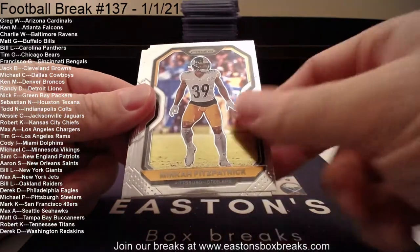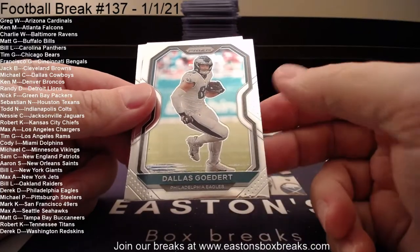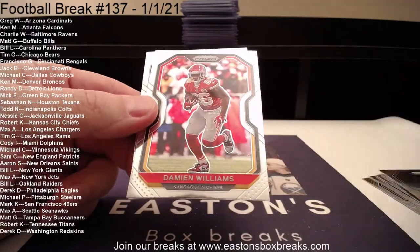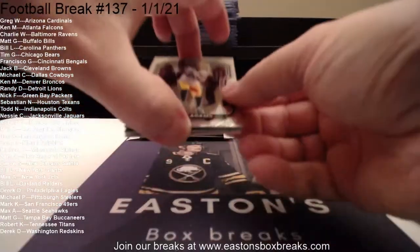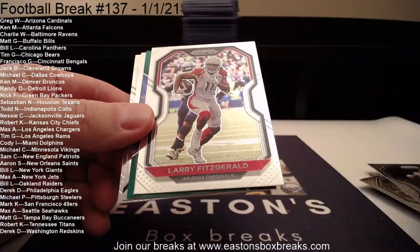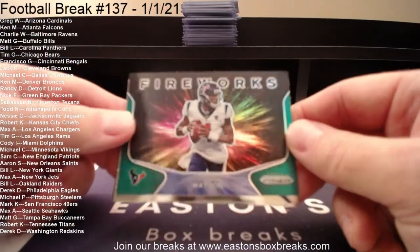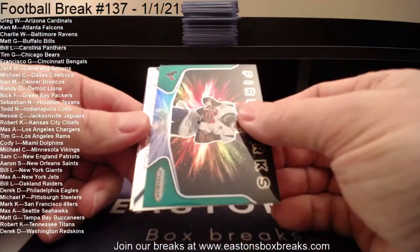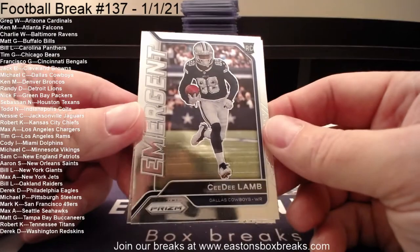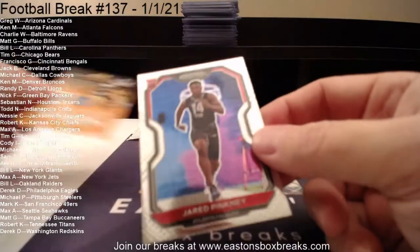Now to the Prism Cello — one regular pack and then our red, white, and blue. Fitzpatrick to the Dolphins, Fitzpatrick to the Steelers, Gardner Minshew Jags, Phillip Lindsey Broncos, Dallas Goddard to the Eagles, Williams to the Chiefs, Jared Cook to the Saints. And it looks like we have an insert in here. Devontae Adams to Green Bay, Larry Fitz to Arizona. Our insert going to Houston: Fireworks to Deshaun Watson — that's going to Sebastian. And then we have an emergent: C.D. Lamb going to Dallas — there you go, Michael. C.D. Lamb emergent. And then our final rookie: Jared Pinkney to Atlanta.